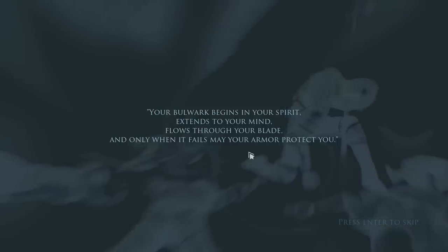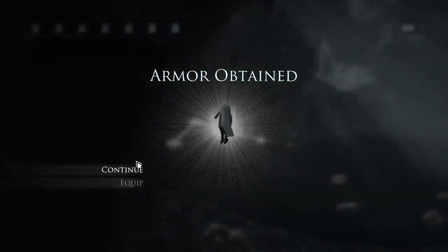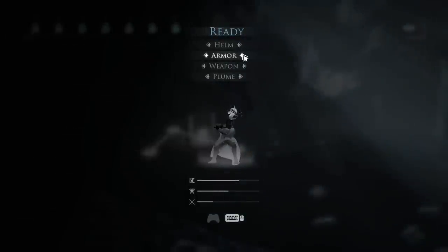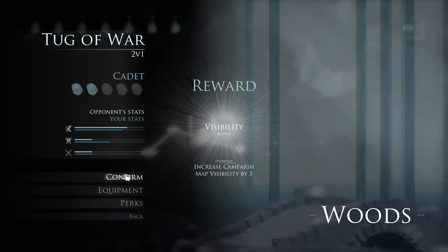Now we get some sweet-ass armor. Hopefully this armor is better than our other armor — I don't really care if it slows me down. Your bulwark begins in your spirit, extends to your mind, and flows through your blade, and only when it fails may your armor protect you. My visibility is three. That boosted up my armor a lot — it lowered our mobility slightly, but I bet it made us twice as survivable. And I got two lives because I won, so now we've got a little bit more leeway as we go further into the game.